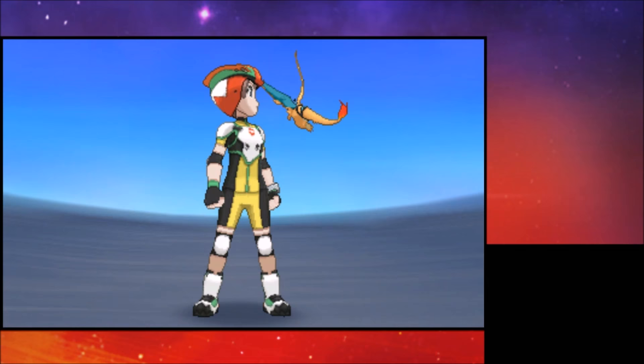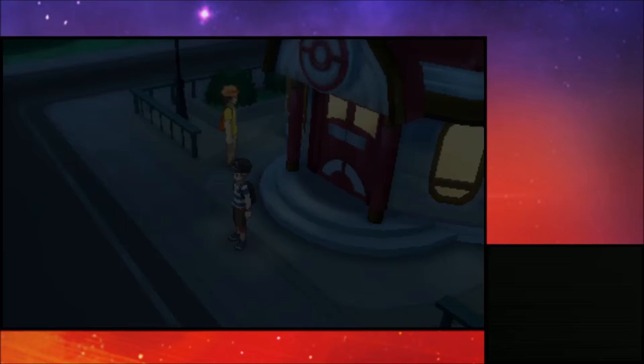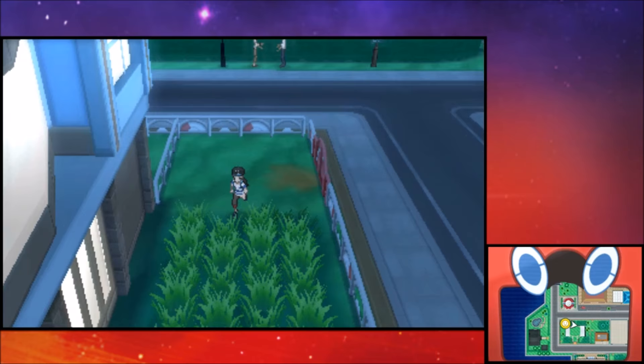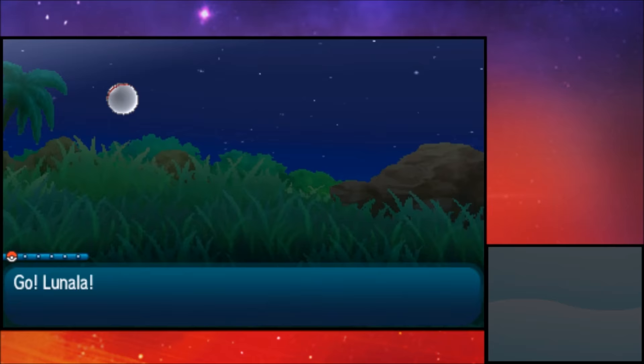With those Quick Balls, head over to Hau'oli City, into the shopping district and into the grass. We're going to look for wild Abras. Abra can be a very frustrating Pokémon to try to capture, especially if you don't have Quick Balls — you're pretty much screwed. But with Quick Balls, you will capture Abra.